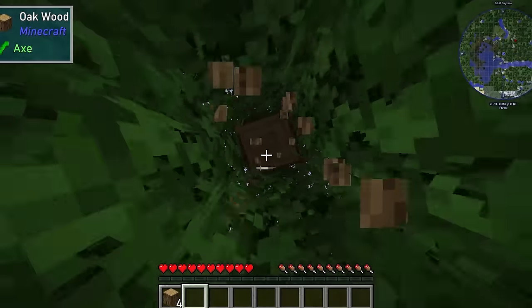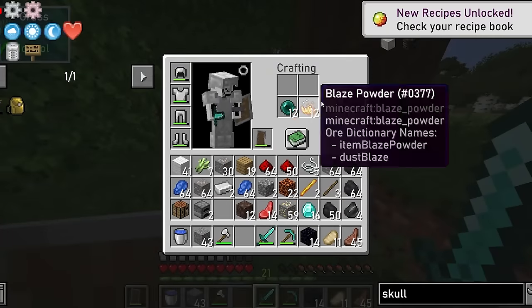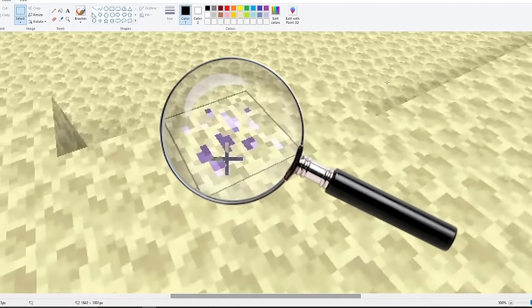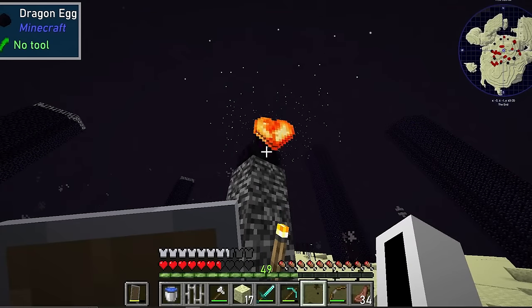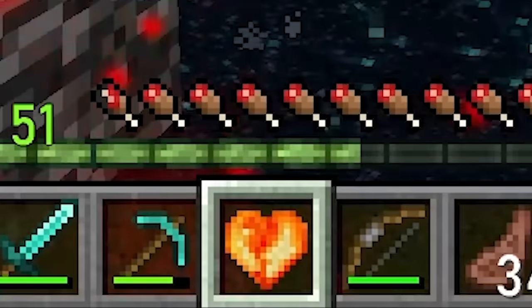The game starts off as usual, with me getting decent equipment, getting eyes of ender, traveling to the end dimension, and slaughtering the dragon. But if you look closely, you may have noticed something idiosyncratic. The island is inhabited by molecules known as Draconium, and the dragon relinquishes its vital organs upon death — AKA the dragon's heart.